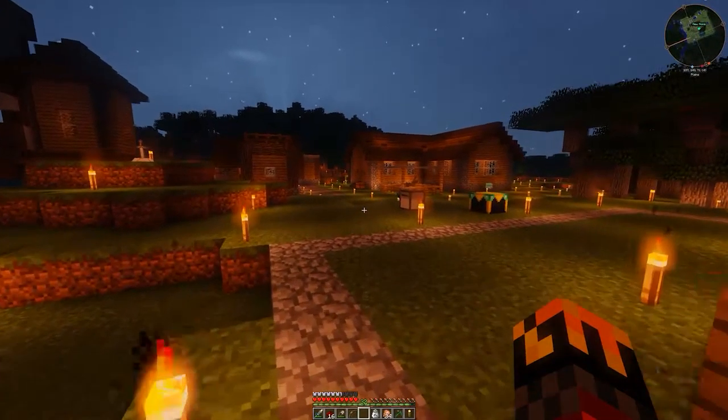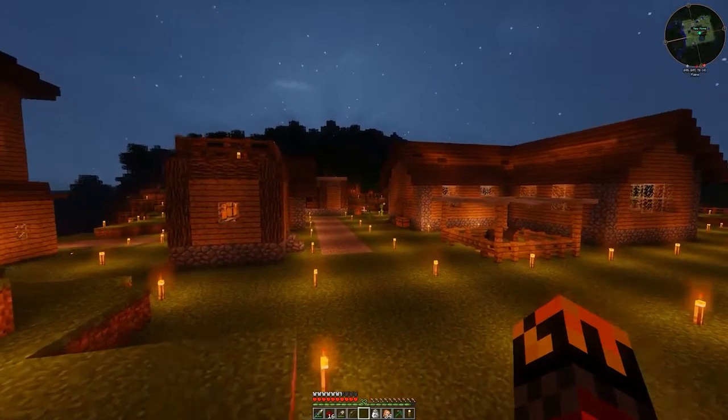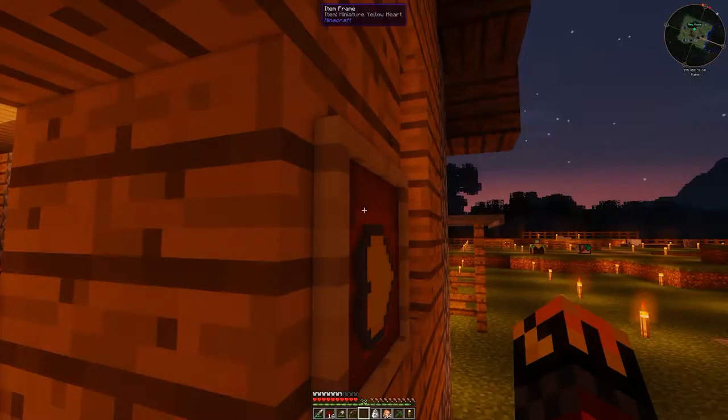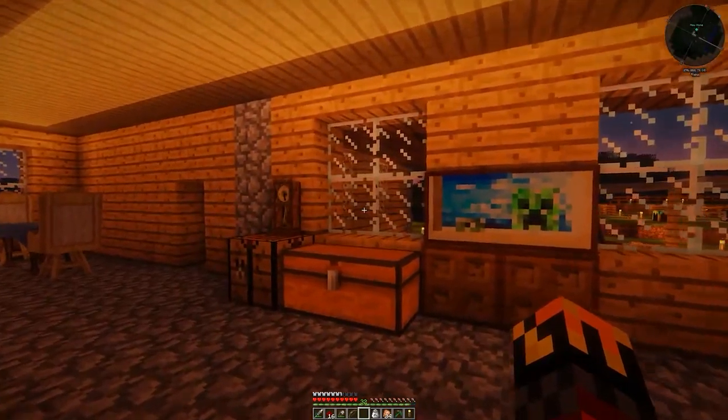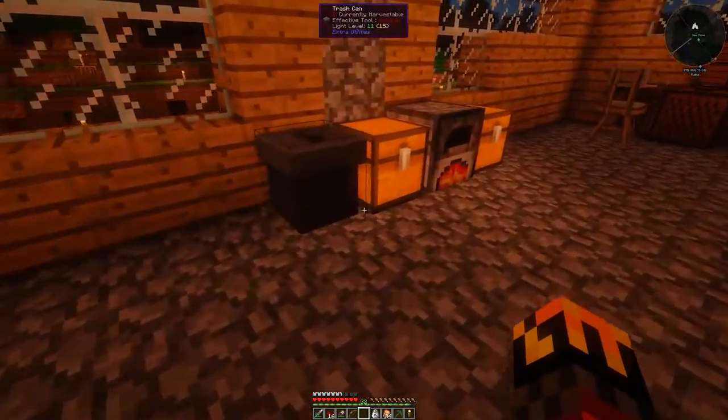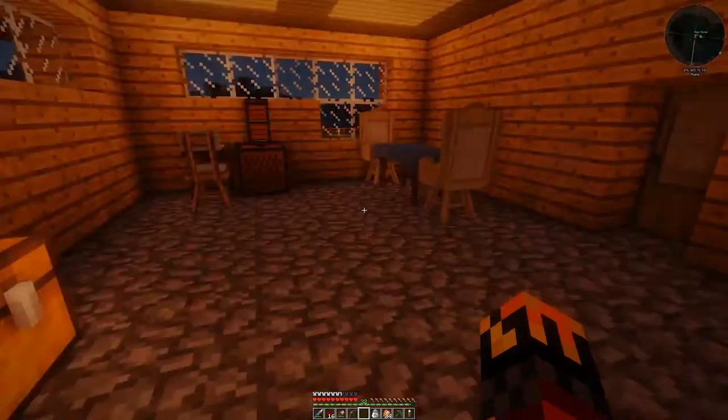I keep getting yellow hearts because king slimes keep falling off the slime island and getting stuck in the river so I keep killing them — I think it's hilarious. All right, that gives me the plastic sheets I need. A couple of sticks and now we have a precision sledgehammer, along with a bunch of other things I don't need in my inventory.